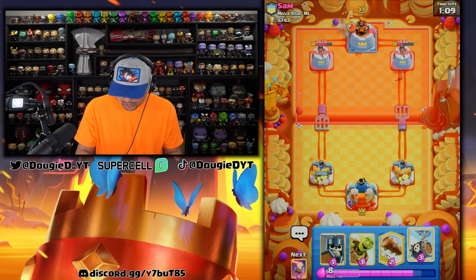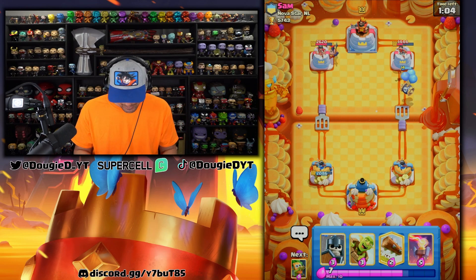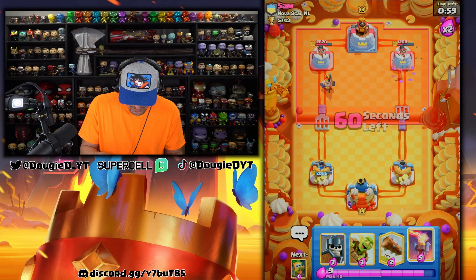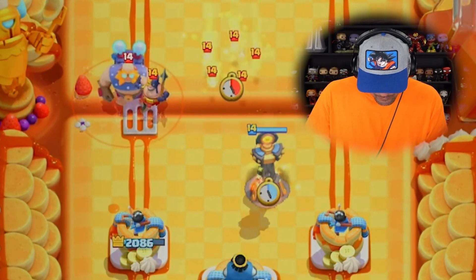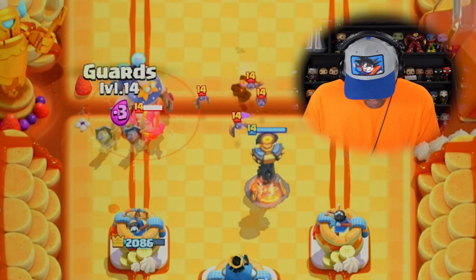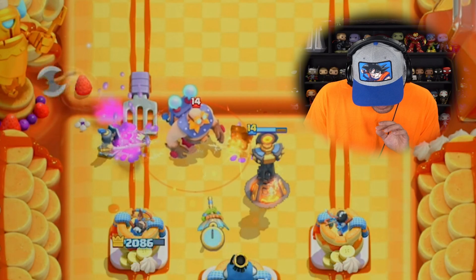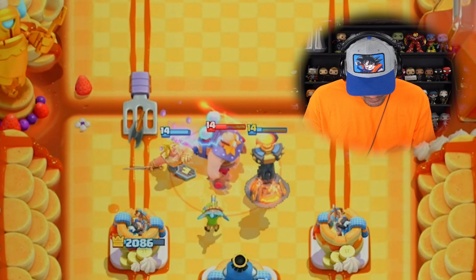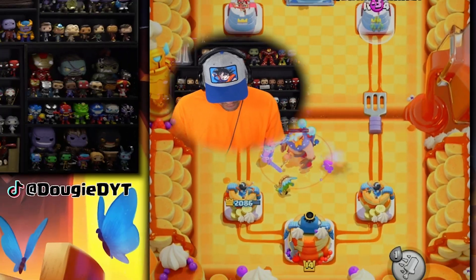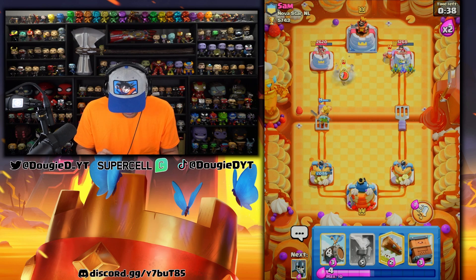I'll apply pressure with the skeleton barrel now, especially since he went executioner — he might sack this tower. He goes in with the zap. Going here with this, get Golden Fabio down. Applying pressure over here — he goes in with the lumberjack, which is an interesting play. Didn't think he was gonna do that. Going ability — boom, should be able to take that. Have to go in on the lumberjack, then he's probably gonna go hog rider, yep there we go.